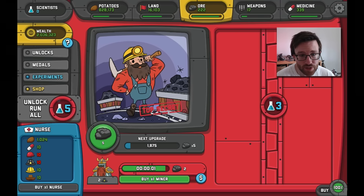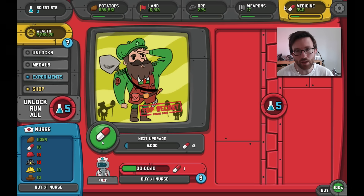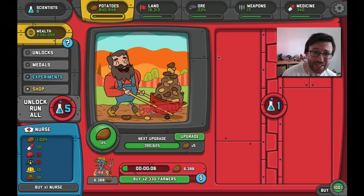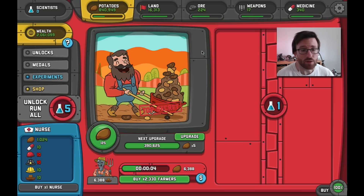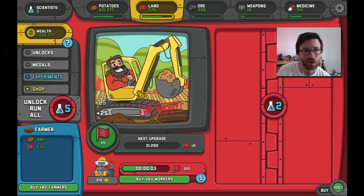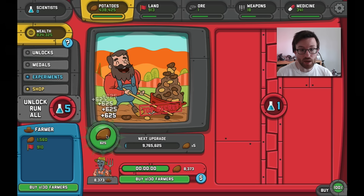This area up here says 'top secret — coming soon.' I'm assuming that because we're still in beta there are a lot of features they're going to add. Adventure Capitalist was still being updated regularly even after release. I kind of feel like I need a super strong base of potatoes, farmers, land, and workers. Oh — I can upgrade the potato! Let's go!